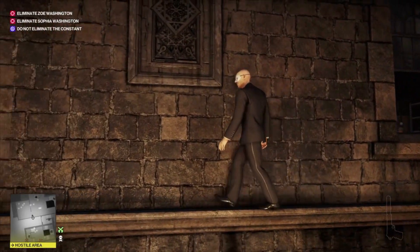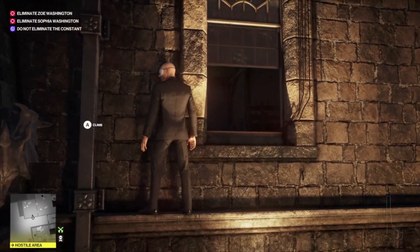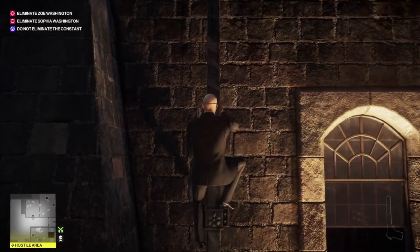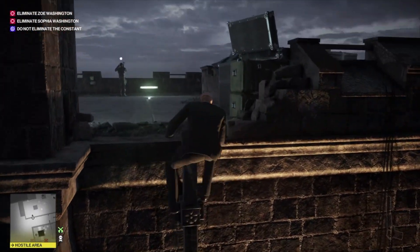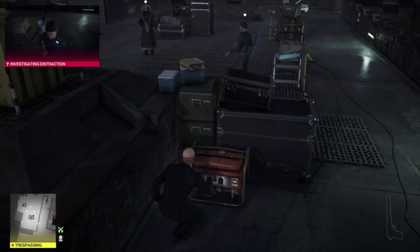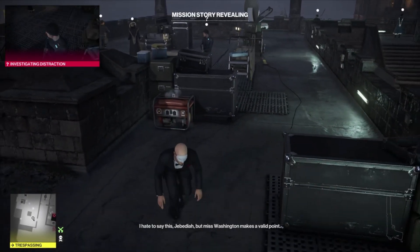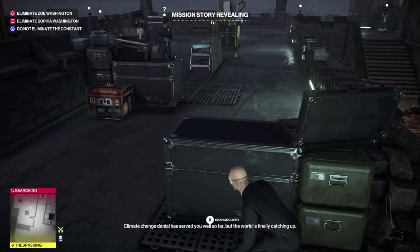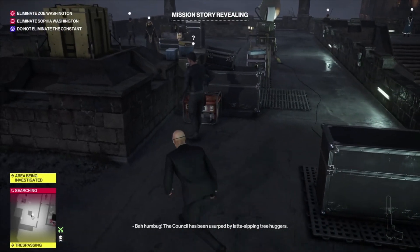Climb onto this little ledge and we'll sneak underneath the windows and carry on up to the top level of this little building — there are going to be three guards and Jebediah Block up here. Our first task is to create a distraction for the guard right in front of us, so we're going to turn on this generator and then turn it off again. He's going to wander over and we're just going to take him out and leave his body here.